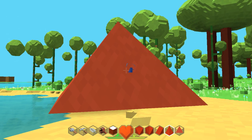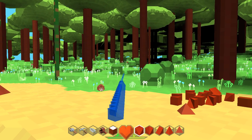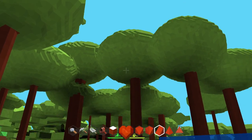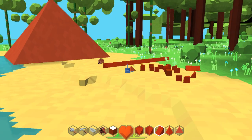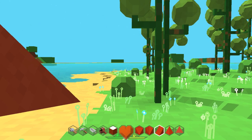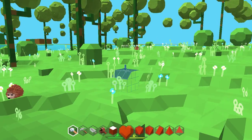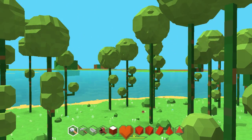So there's not a ton to do right now — it's pretty much just building stuff. It's a prototype so it's not anywhere near a finished game. But if you hit F2, you can go into fly mode. I want to just fly around a little bit.